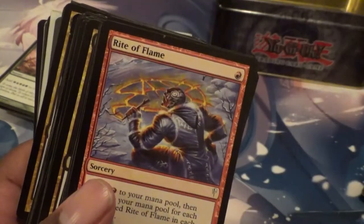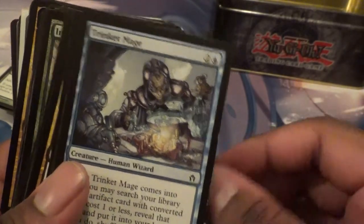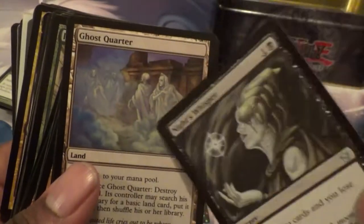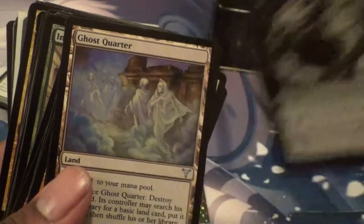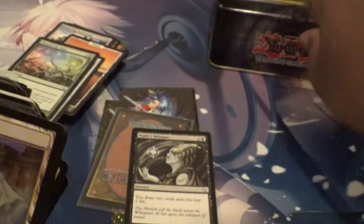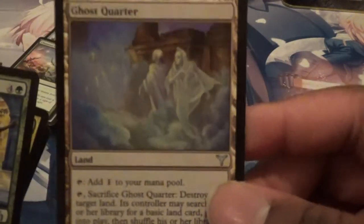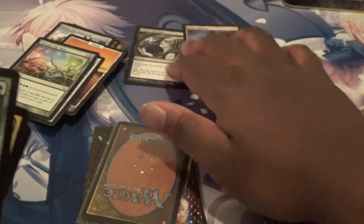Silvos, Rogue Elemental. Rite of Flame — very, very cool card. We got Perilous Research — I used to love that. Then I found Trinket Mage, which I saw one earlier. Knight's Whisper. Oh, there's a Ghost Quarter in here! Cool, cool. Both two really good cards. A Ghost Quarter — it's from Dissension, I think. So there's that.